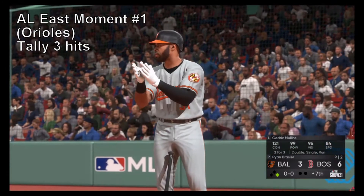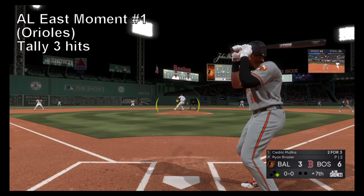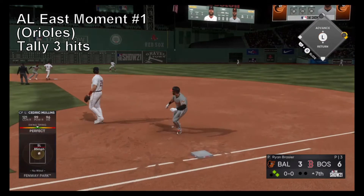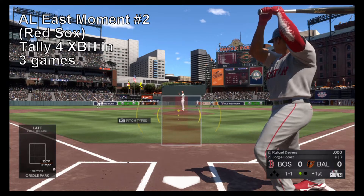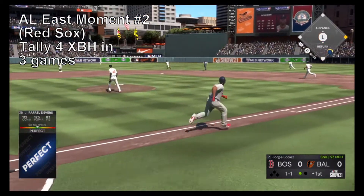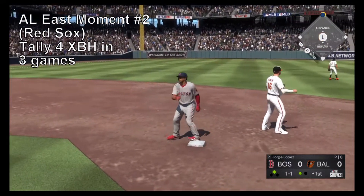Now into the box is Cedric Mullins, who came across to score after doubling in his last at-bat. Give me a repeat performance of that last double with a man on first right now. And he turns this one around — high and deep to center field. And that is off the wall. He's in there easily at second with a one-out double.